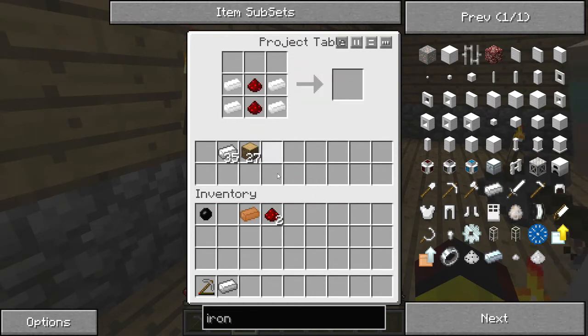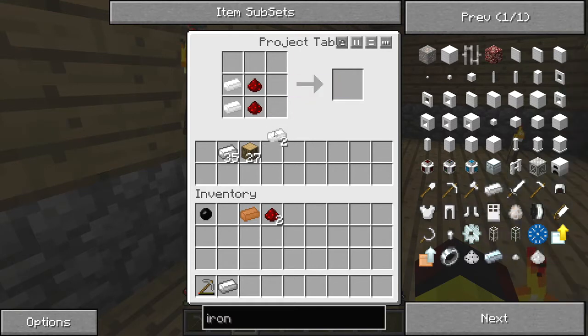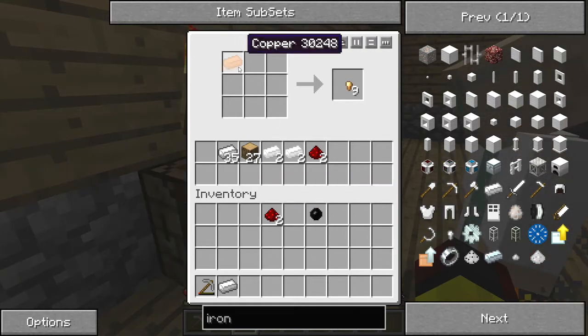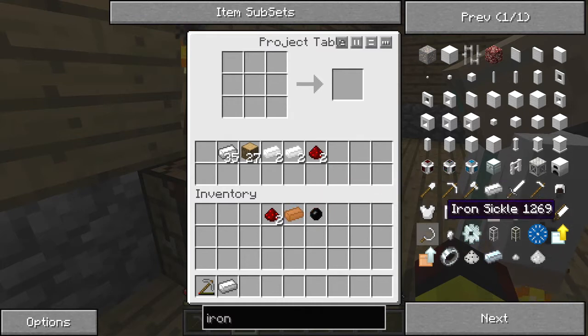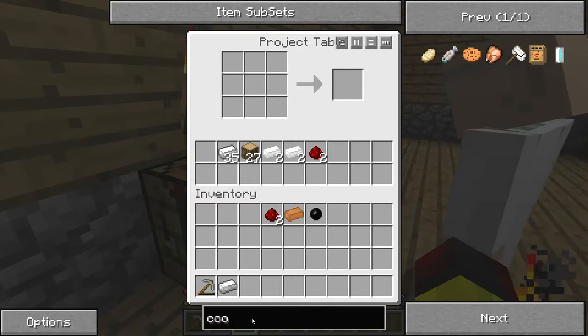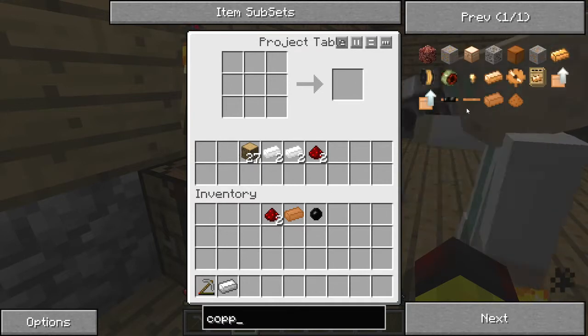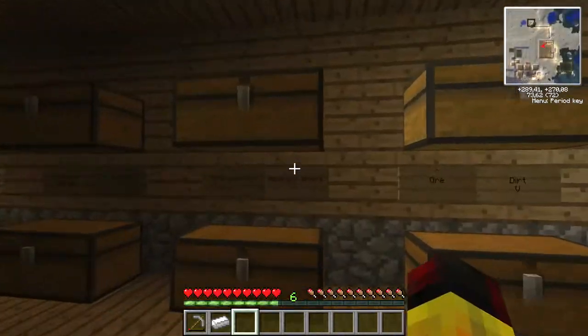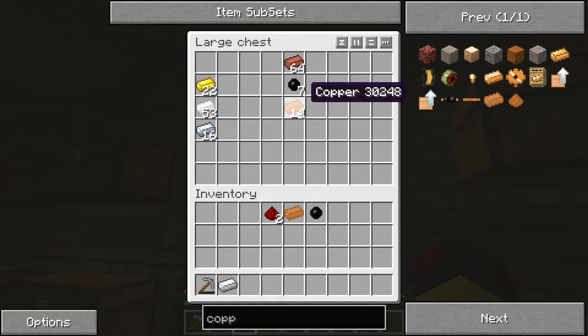Bon, on en fera une qu'on pourra utiliser en même temps. En attendant, fais-toi une petite table de craft sur le bord. C'est ce que j'allais faire. À tous les coups, c'est pas le bon cuivre que j'ai pris, et j'ai laissé mon fer dans ma table. Il faut 3 cuivres pour faire du fil. Avec tous ces mods, on se perd à une vitesse. Je vous mets au défi de retenir tous les crafts.